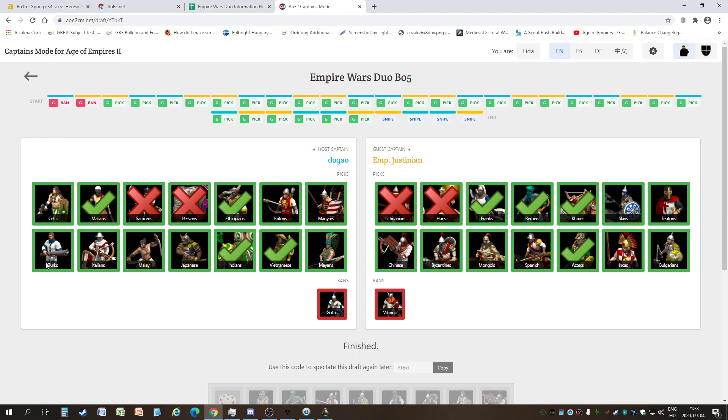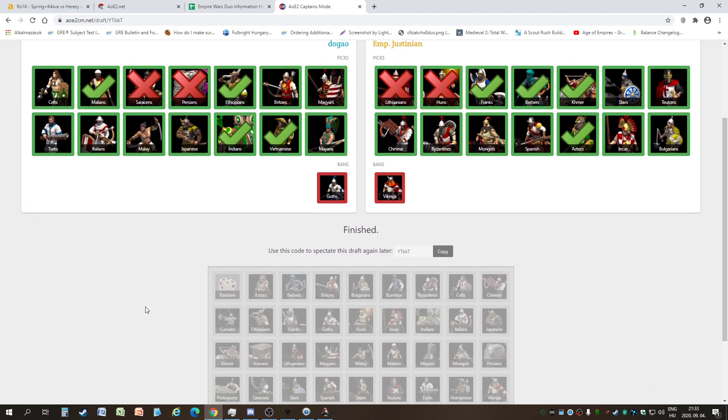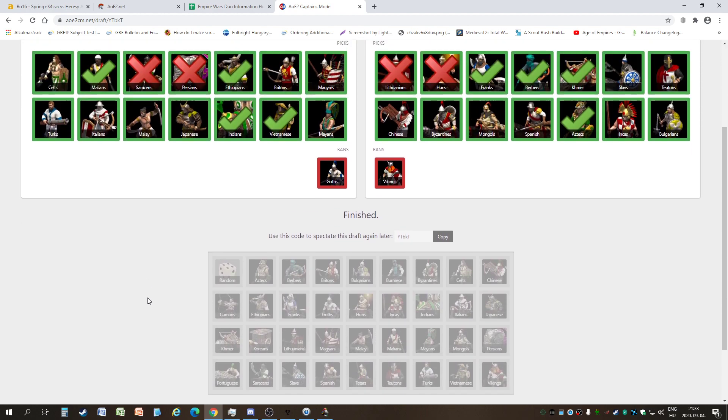How many civs are picked total — two bands and then pick cycles: 30 civs in total means all but five civs are picked. You don't have Tatars for example, though they have a decent eco bonus, heal bonus, and thumb ring bonus. Tatars as a pick is somewhat surprising.